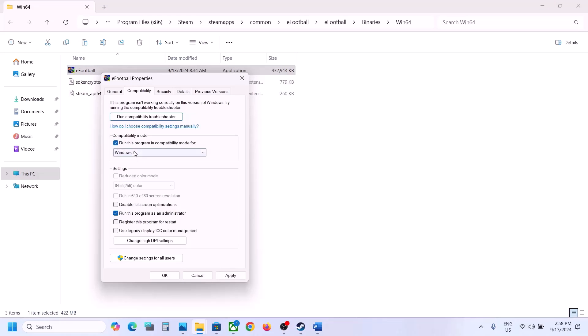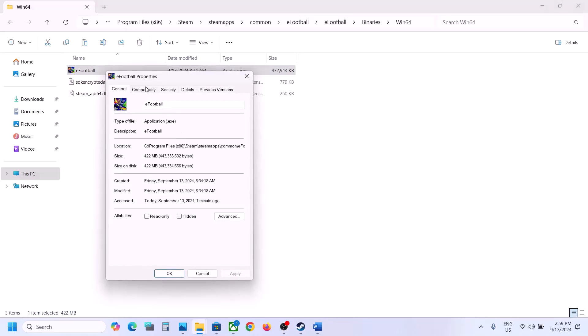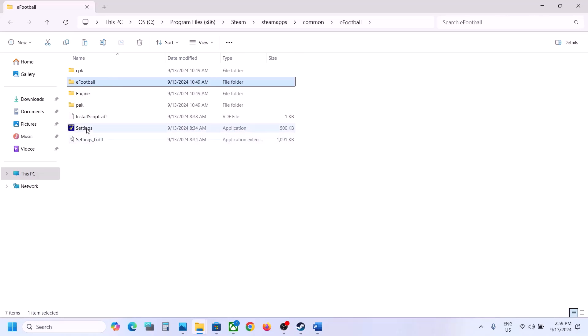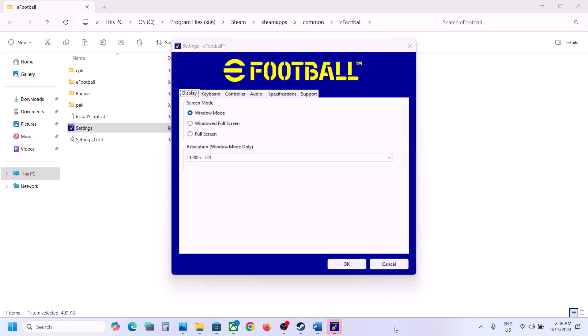If still not working, go back to Properties and check the compatibility mode box. Select Windows 8, hit Apply, click OK, and launch the game. If still not working, try Windows 7. If that also doesn't work, check 'Disable fullscreen optimizations', hit Apply, click OK, and launch the game. If none of these work, uncheck all those boxes, hit Apply, and click OK.